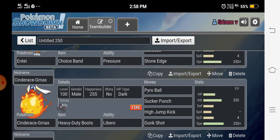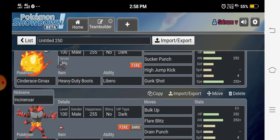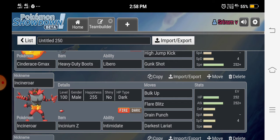The fourth Pokémon is Cinderace G-Max with Heavy Duty Boots, which protects from hazards. Its ability is Libero, which works like Protean. We have Pyro Ball for STAB, Sucker Punch, High Jump Kick, and U-turn for coverage. This is a max Attack, max Speed jolly nature set.